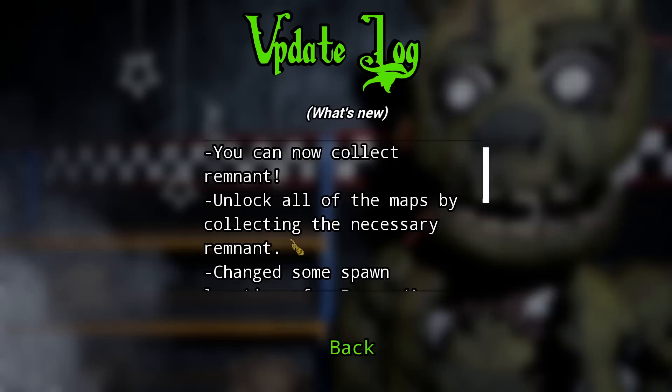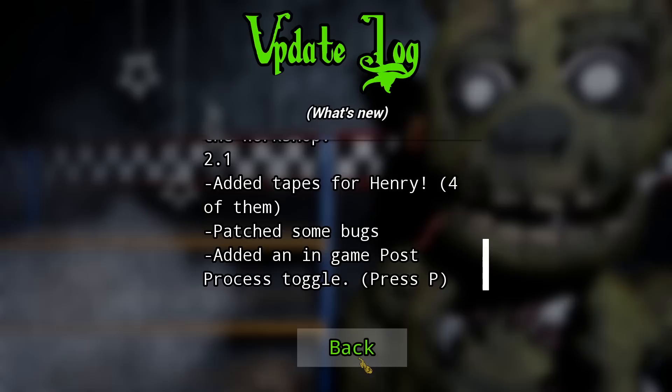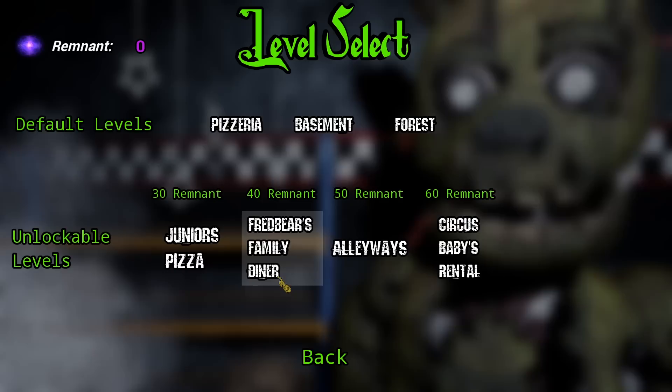If we head over to the update log, there is now collectible remnant that we can use to buy maps. If you guys remember last time we played this, I'm pretty sure it was the demo, but we could not buy maps with remnant. Now we can, along with a bunch of other stuff and bug fixes. So we had to come back to this game. We've got to at least unlock one of these levels and see what it's all about. Comment down below right now: